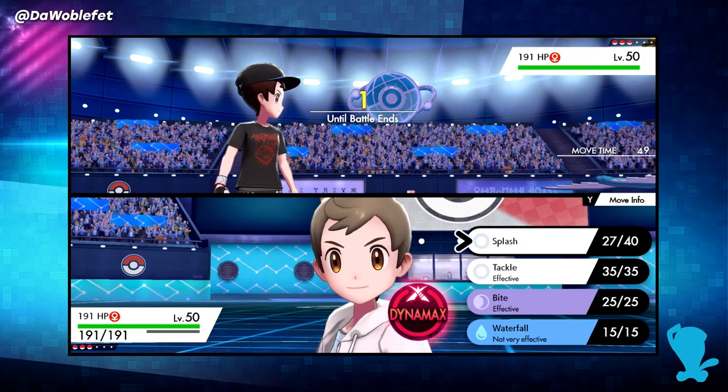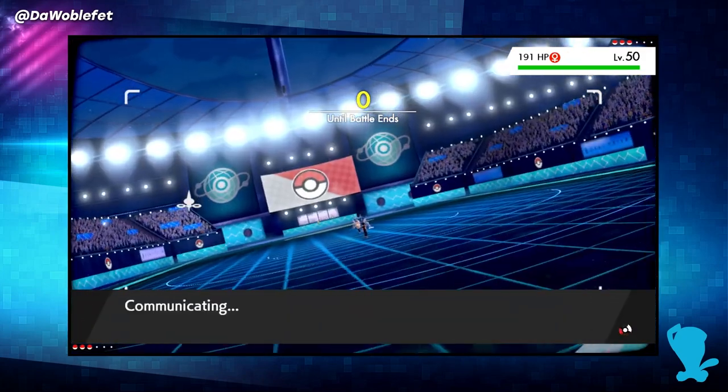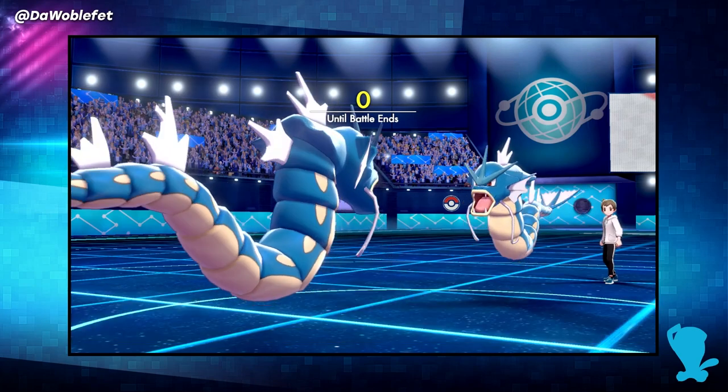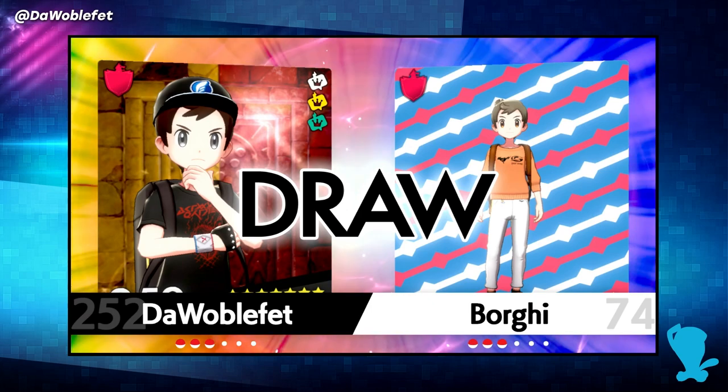The game says that both sides have 98% HP, and it knows that both total HP are also the same, so the match ties. This behavior was exactly the same in Generation 7, and probably the same all the way back to the original Black and White games.